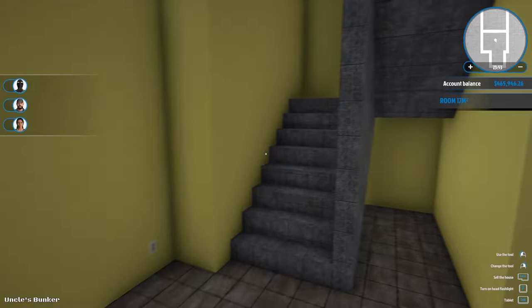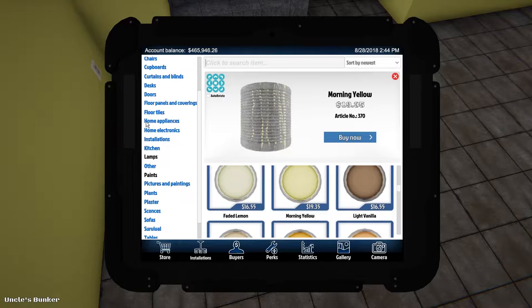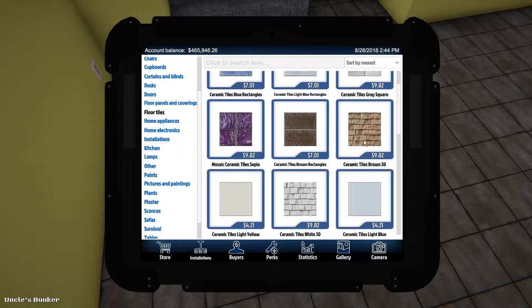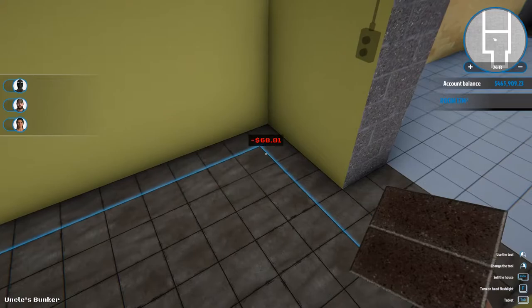Okay, that should be good. That definitely changes the look of that a lot, if you ask me. Let's put some nice clean tile or floor coverings of some sort down here. Floor tiles — I don't like the look of these brown ones, maybe try them out. There we go — yeah, that doesn't look too bad.